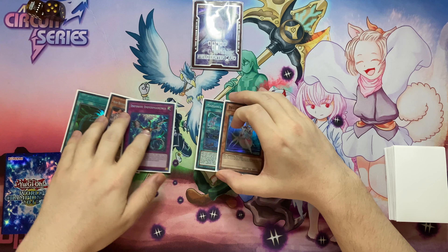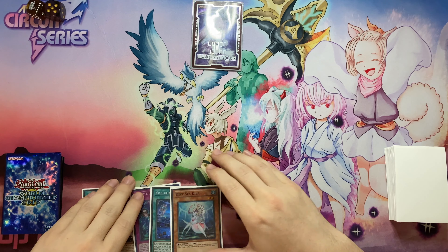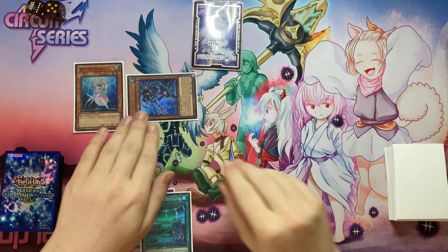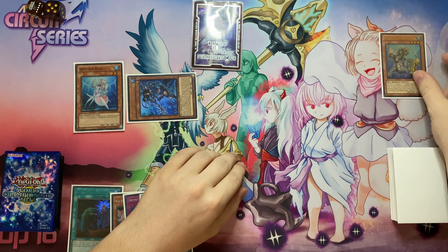Now with that out of the way let's get straight into the combo, no faffing about. So normal summon D.Va, use the effect. Special Neptibus, use the effect of Neptibus and Dragoons to add Dragoons.